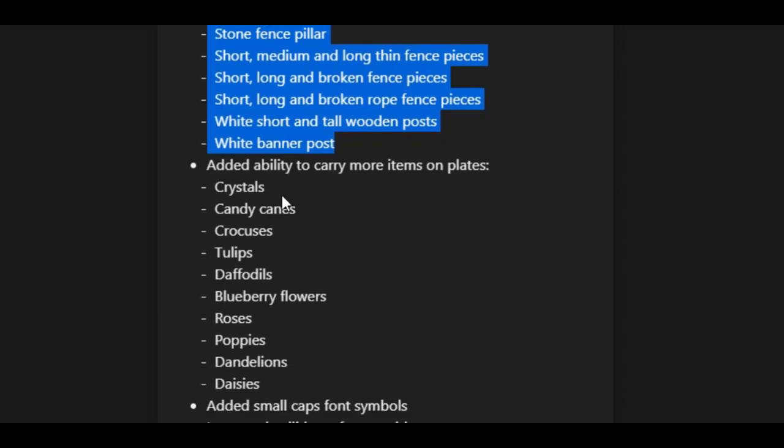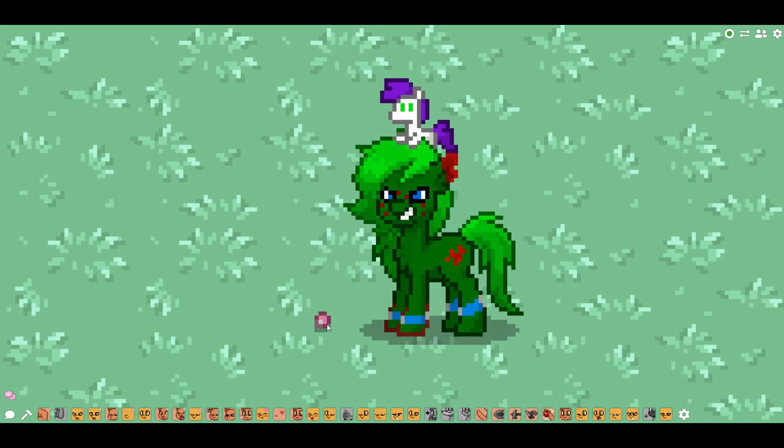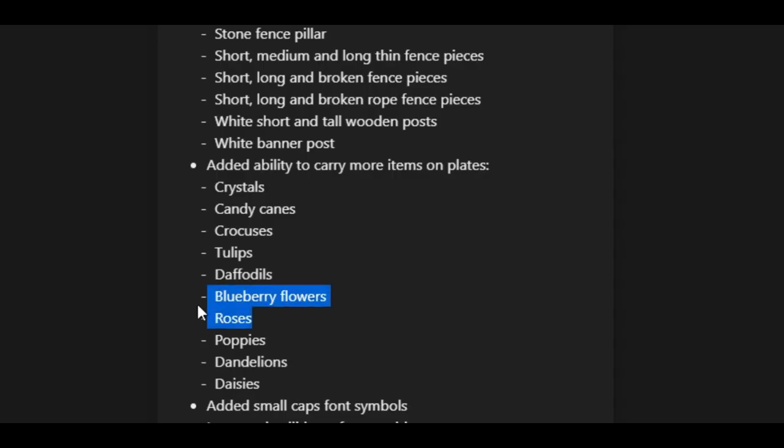They also added the ability to carry more items on plates, such as crystals, candy canes, tulips, daffodils, blueberry flowers — blueberry flowers? Apparently that's what this thing is. Also roses, poppies, dandelions, daisies, all that jazz.